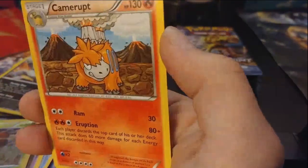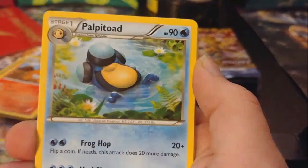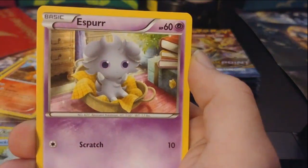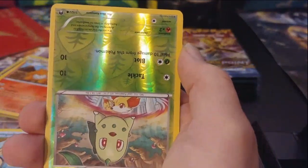We got Blitzle, Shellder, Psyduck, Phantom Forces Slowpoke, reverse holo, Crikitot, and a non-holo Camompt. Womp womp, so far. Hopefully maybe one of these with the brake on it will have something nice for us. And we got another Arcanine, Palpitoad, Crikitune, another Ducklett — okay.